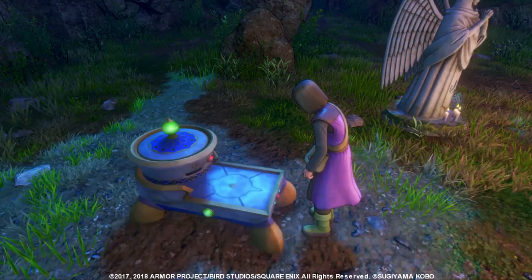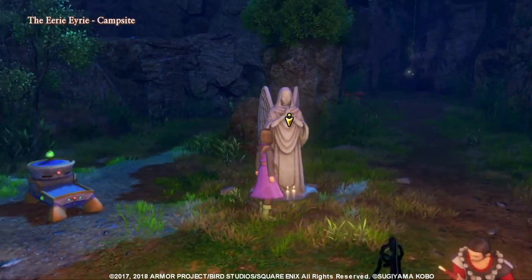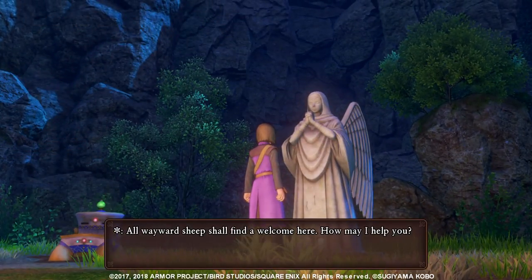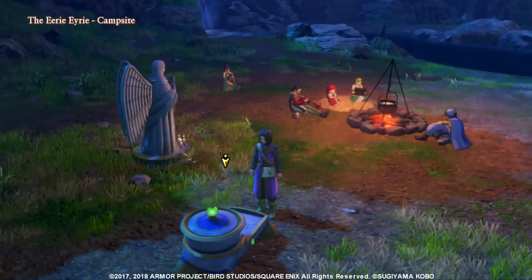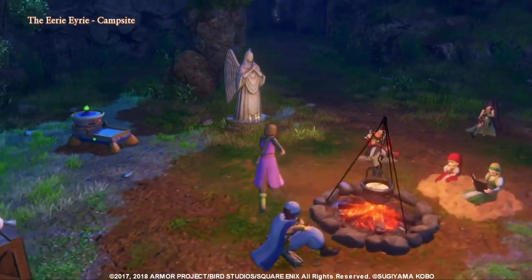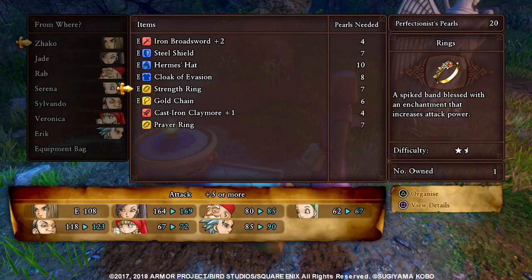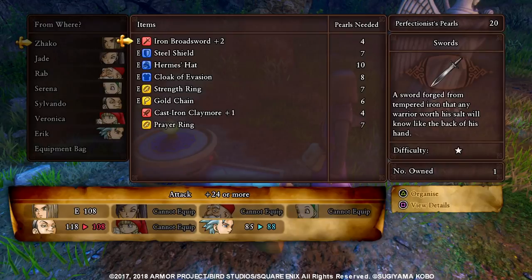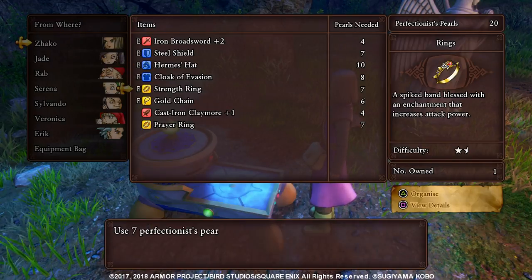The crafting is really fun and you can try different approaches when reworking an item. What you can do — since this is a single-player game unlike FFXIV — is save the game here and then retry if you fail, so you don't waste your perfectionist pearls. Let's rework something easier: this strength ring is about half a star easier. You can see the difficulty of the rework before you start it — if you go to the item you'll see the difficulty on the right side.